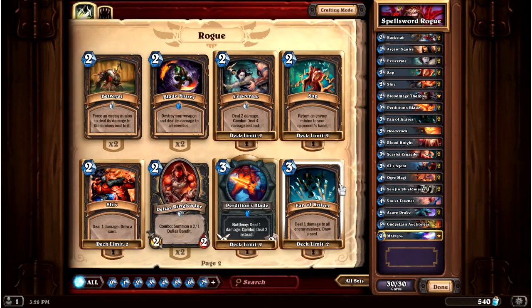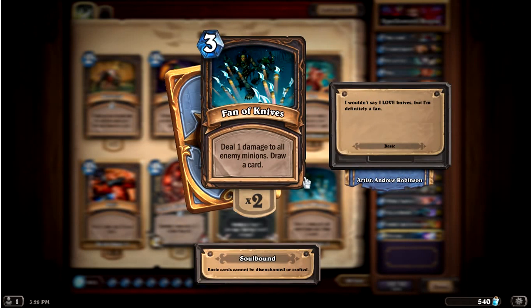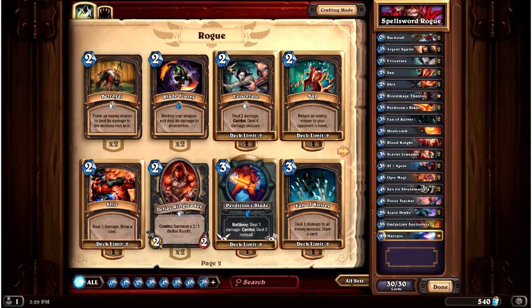A better example is Fan of Knives. Already it's good — deal one damage to all enemy minions, draw a card for three mana. If you add one spell power to it, it becomes Consecrate with card draw. It also becomes more efficient than something like Cleave, Forked Lightning, or Multishot — cheaper mana cost, it replaces itself, and you do two damage to as many creatures as you can hit. With spell power it is absolutely incredible.